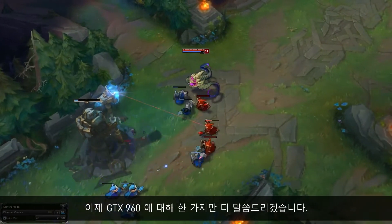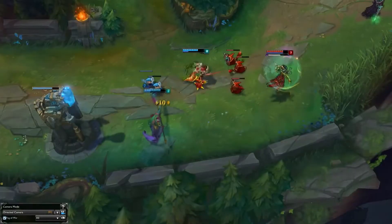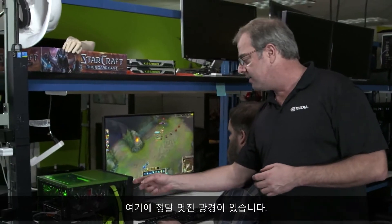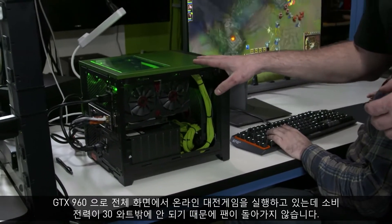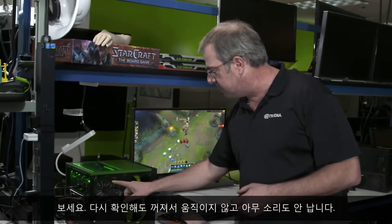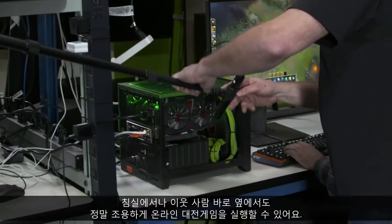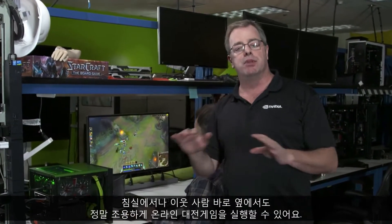There's one more thing I want to share with you about the GTX 960. The cool thing I want you to focus on is over here — this is a GTX 960, and when playing a MOBA full screen, it's consuming about 30 watts, which means these fans are completely off. Make sure you understand they're not moving — there's no sound at all, which means you can play your MOBA in your bedroom or next to a neighbor, and it is completely silent.